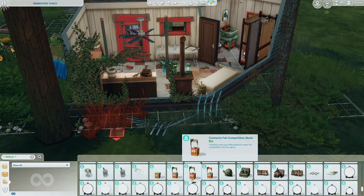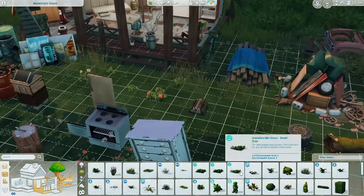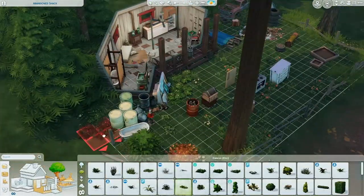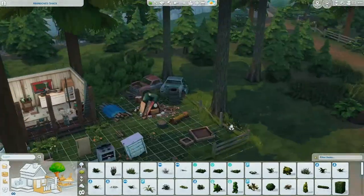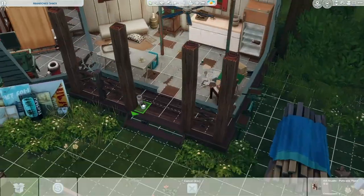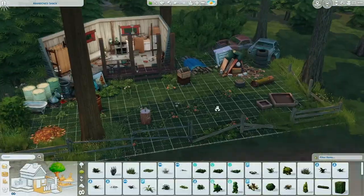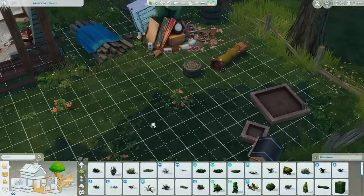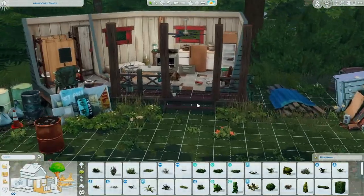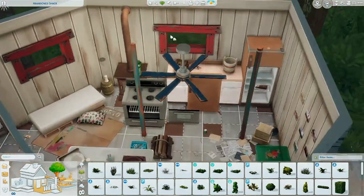I also found this other broken fence from Cats and Dogs debug that I just put a piece of in the back. Just really trying to find random stuff. Now I'm putting these flowers all around, again trying to blend out the landscaping. I found a few dead plants in debug and put those on the porch - like someone just left those there. There's a bee box too, of course not full right now, but when my character gets in there she might put some bees in.